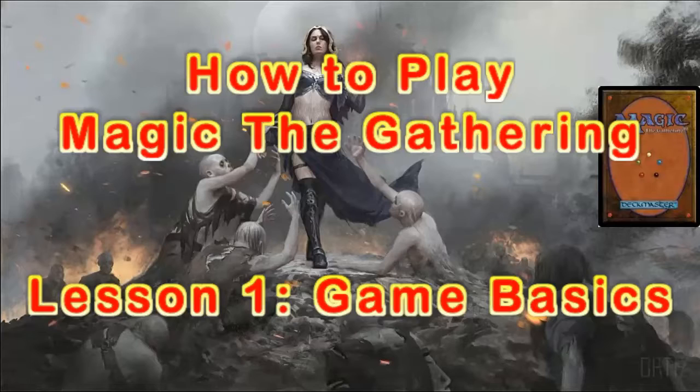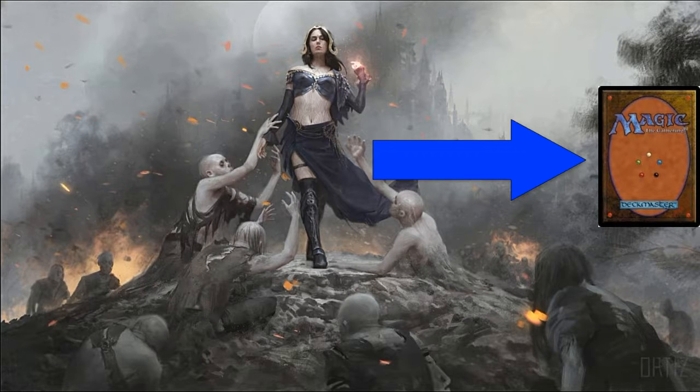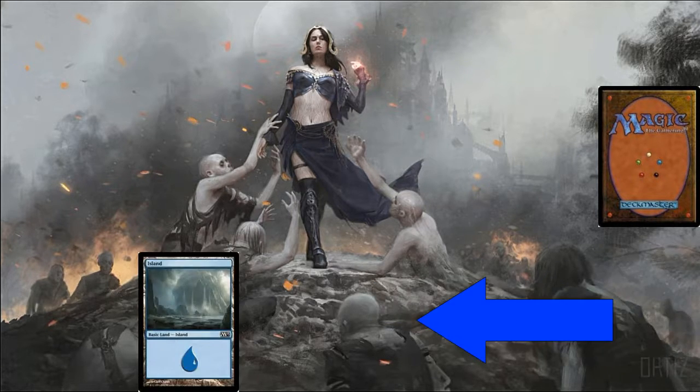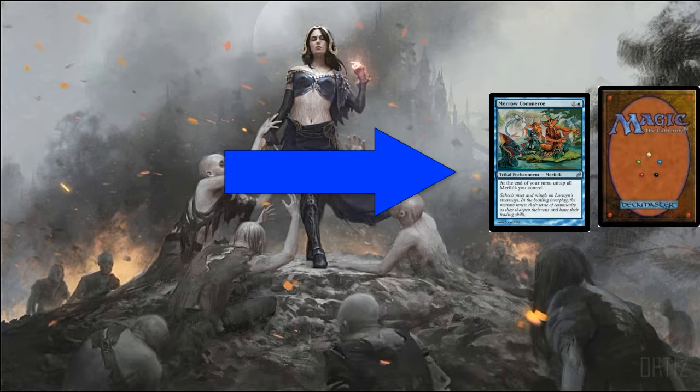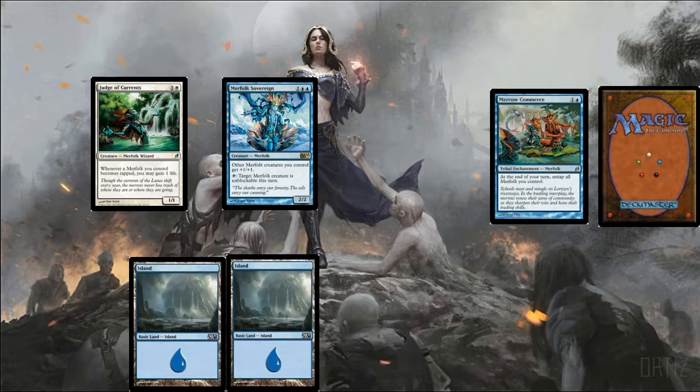Real quick, I want to share the placement of where things would be on the table, because as a beginner I didn't know. Your library is generally to your right, your graveyard goes here next to it. Your land cards go here, creature cards here on the battlefield, artifacts here, and enchantments kind of separated. Your opponent will do likewise. Just giving you a basic layout of how it looks.